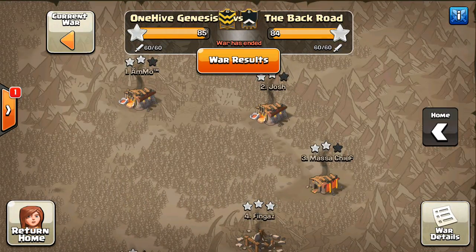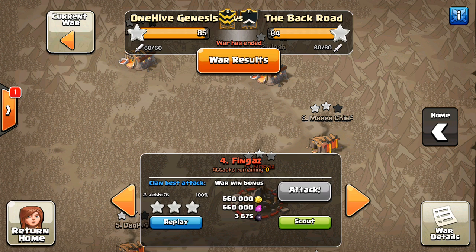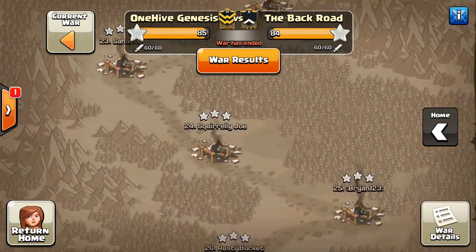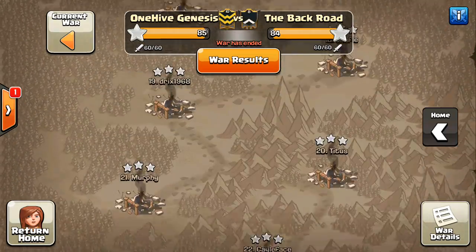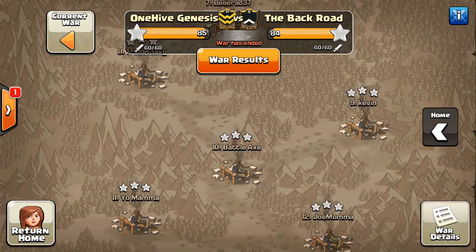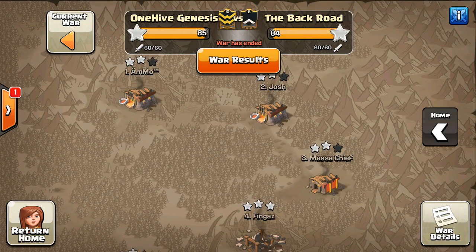We pretty much did the same thing. The difference was we had one of our 11s take care of a Town Hall 10 right there, and then besides that it was exactly identical — got the lower level nine and 9.5 bases, and two-starred the top area.